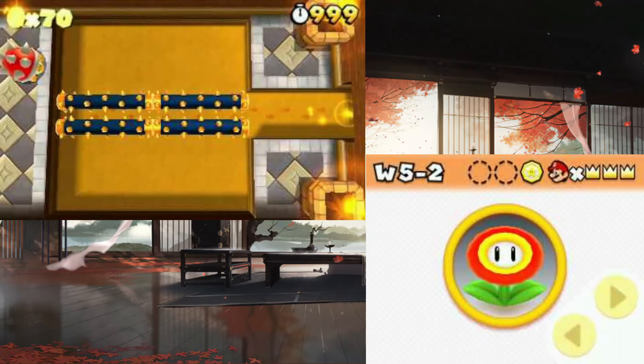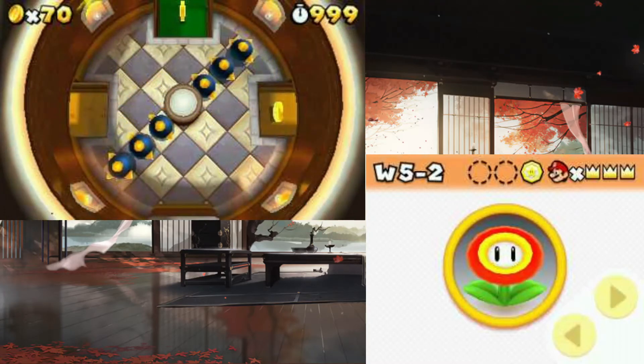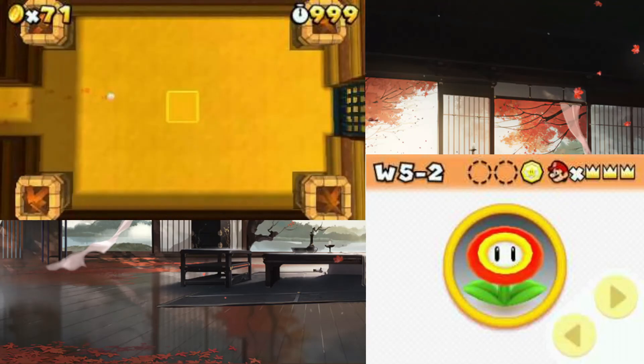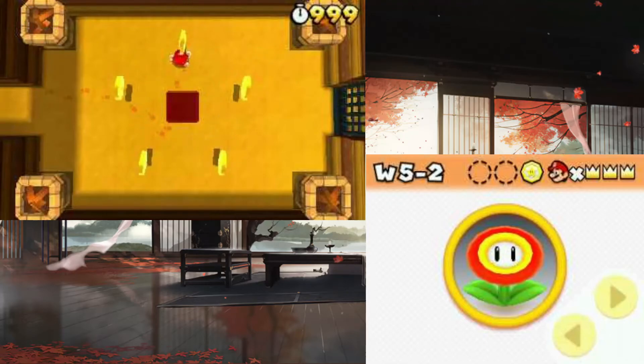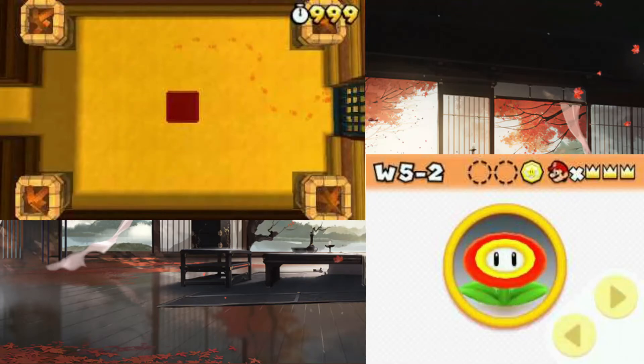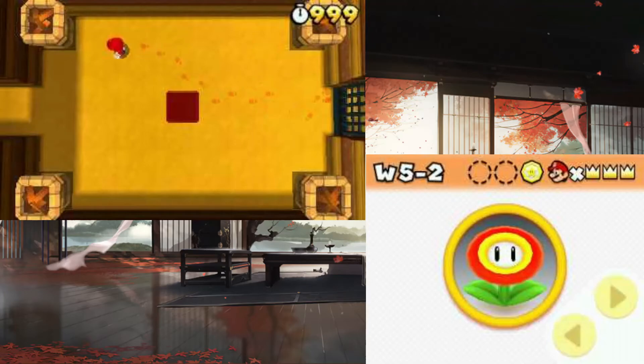So yeah, this is just a demonstration. I'm gonna get through the level — get the lucky block, get the coins. Let's get through the door. As you can see, it works. That's it. These obviously turn off when you leave the game.